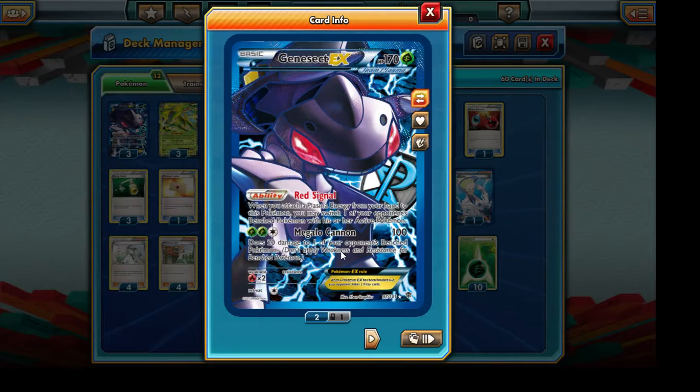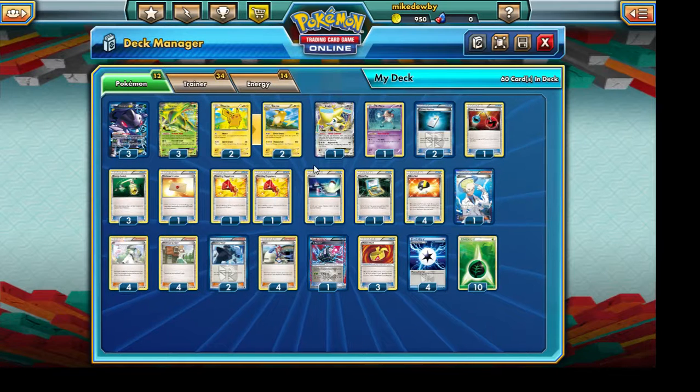Genesect EX's Red Signal essentially functions like a Lysandre to drag out one of our opponent's Pokemon and then knock them out. This makes it a very effective anti-Donphan deck, because Donphan's specialty is hit and run, but Genesect EX can drag him right back into the field and pound away with Megalocannon. This is a very powerful combination that always performs very well in tournaments.